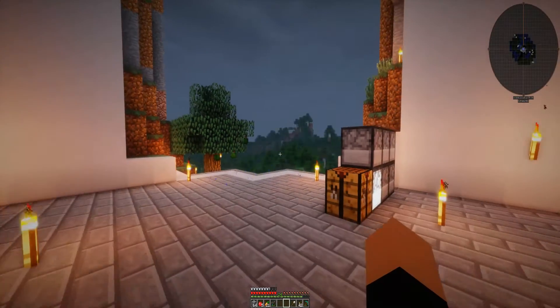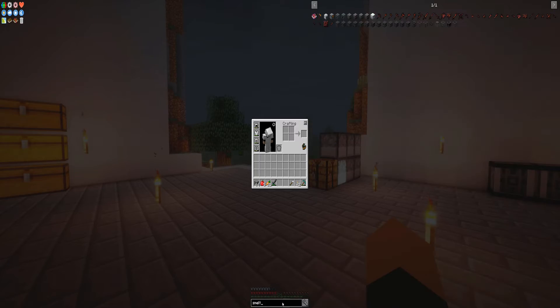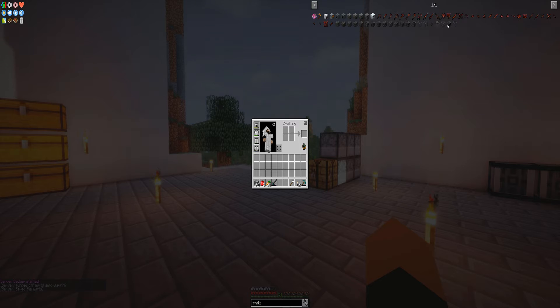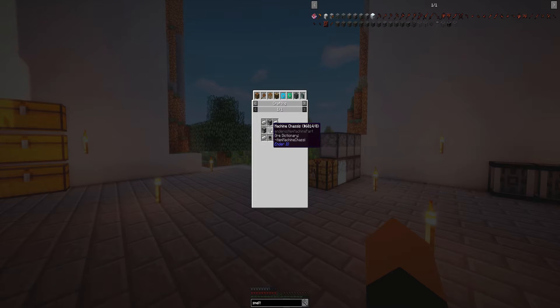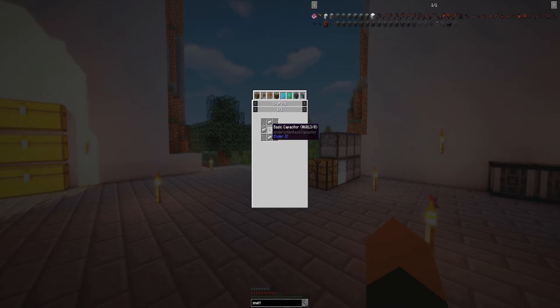We'll just use it as a backup power source. So we have power — now what should we do? Let's look at smelting options — we have an alloy smelter, Deep Resonance smelter, electric alloy furnace, and energized smelter. I've heard Mekanism is so fun, but I'm gonna have to read up on it. The Deep Resonance smelter needs copper, redstone, furnaces... and fourteen to twenty-one iron? Hmm, do I really want to make that?